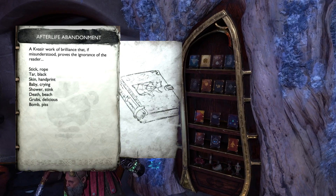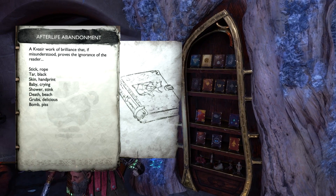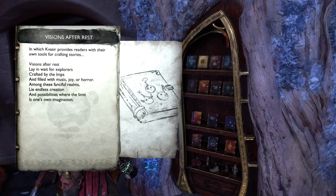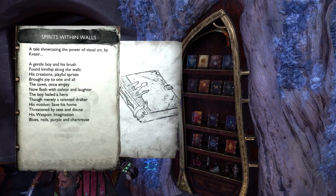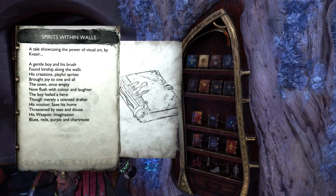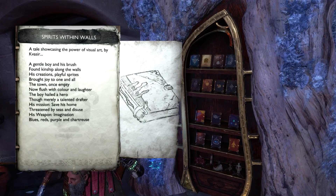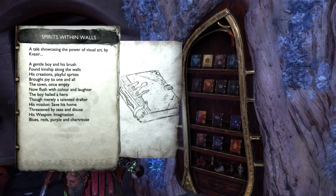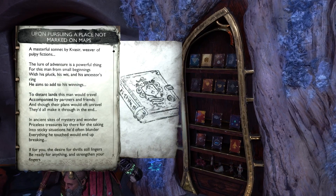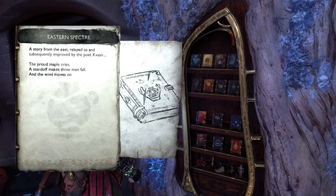Then we have 'Afterlife Abandonment' — that's Death Stranding. Oh sorry, I missed one here. 'Spirits Within the Walls' — that's Concrete Genie. I'll be honest, I'm not familiar with Concrete Genie; I had to look that one up. And then — sorry, I spoiled the next one already — that's Death Stranding.